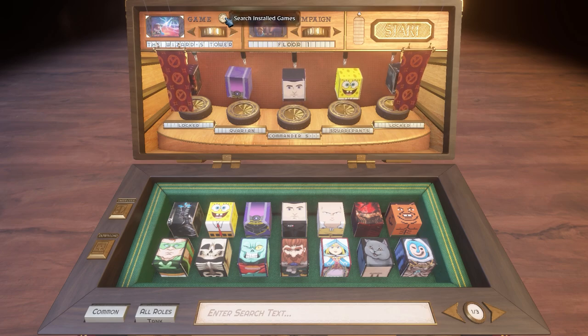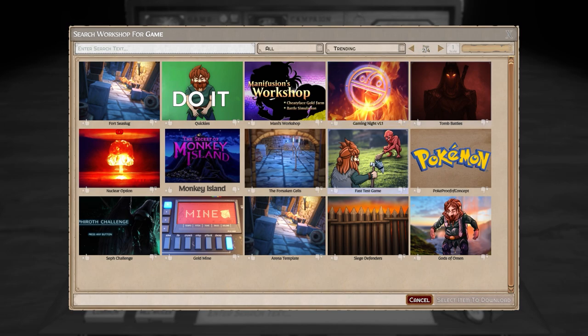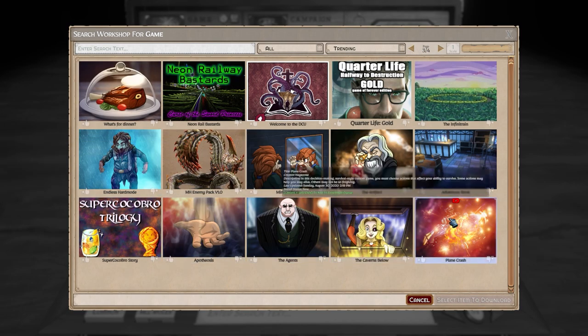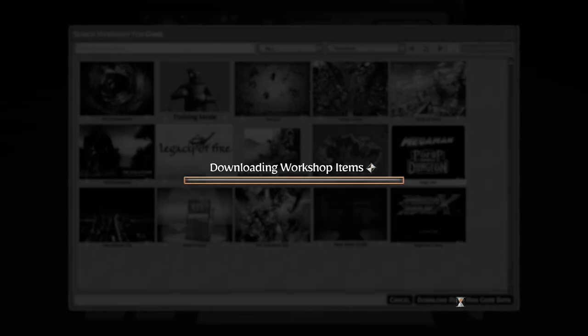There's a workshop for games. I wanted to see if there was a custom Mega Man Pop-up Dungeon — and of course there is! There are four pages of custom maps people have made. I'm going to hop into the Mega Man one real quick. Download — workshop icons, music, audio, enemy data, projectile — it's giving us a full environment. This might be mind-blowing with what you can do here.